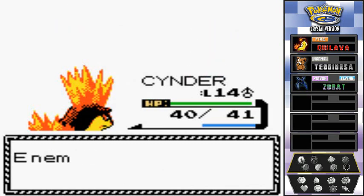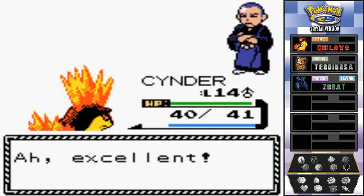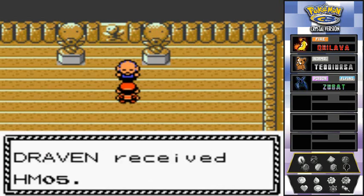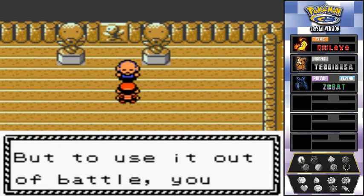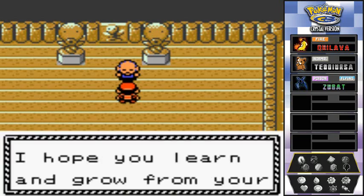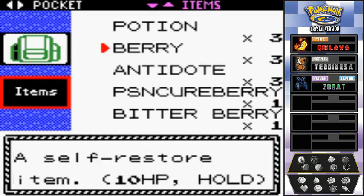Cinder does its job, kicking butt and taking names! The elder says we and our Pokemon should have no problem using this move. We got our first HM — HM05 Flash! Flash illuminates even the darkest places, but to use it outside of battle you need the badge from the Violet City Gym.